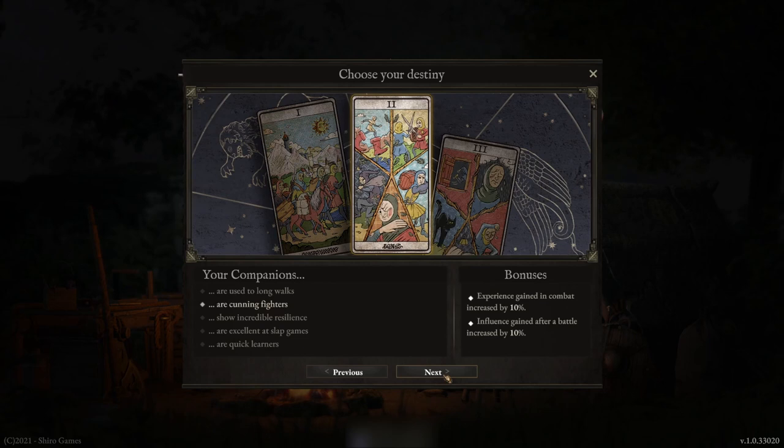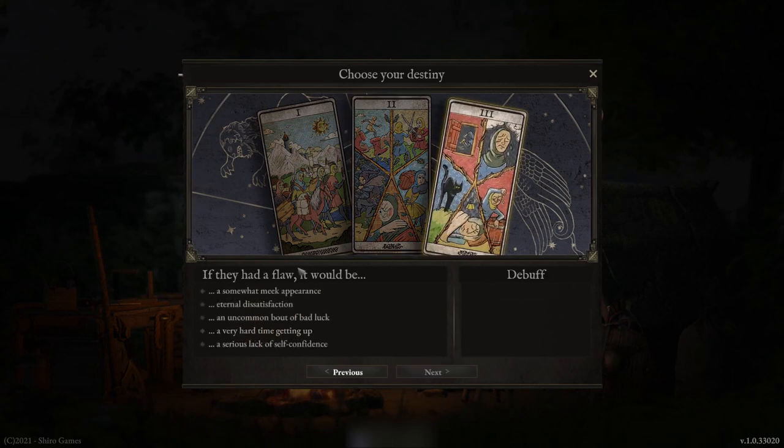Not only do these options change, but it also changes the options in the flaw section. So you can't always have the good stuff - you also have to choose what flaws you start with, or a debuff. Again, five options and they're all different. I'm just going to choose the first one, which decreases my commandant's carrying capacity by one.